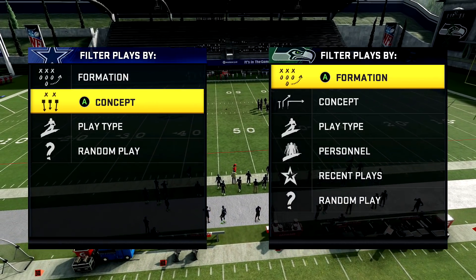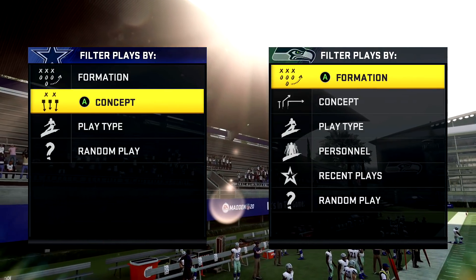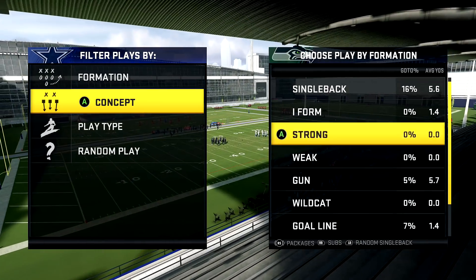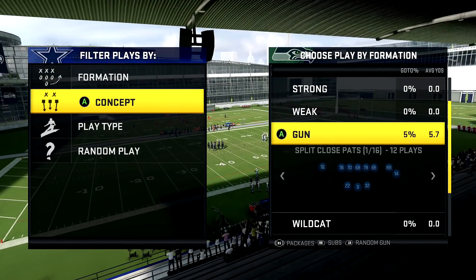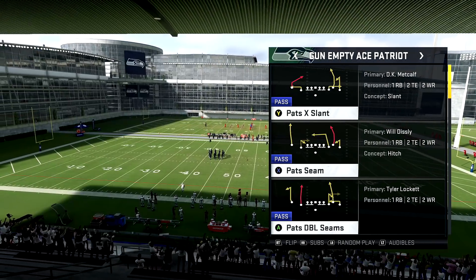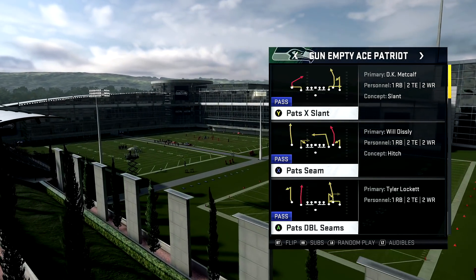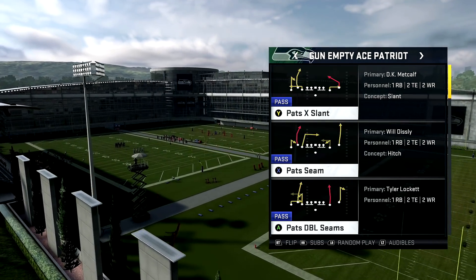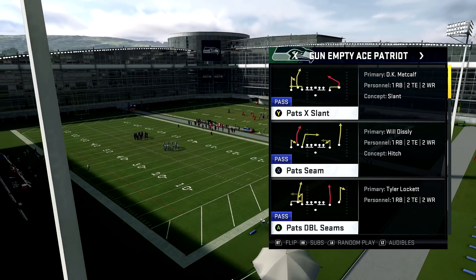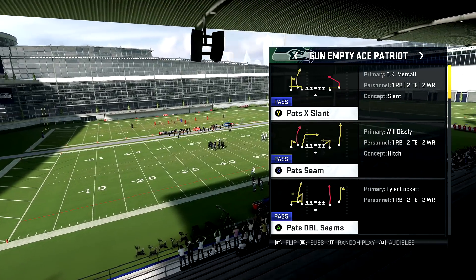We're on the last life of Madden 20, so just hit the like. Help me out because the views are down and the bills are due. We're in the New England Patriots playbook, and it's going to be the Empty Ace Patriot. I'm going to show you guys against cover three a one-play TD and a glitch play. It really is a glitch play - I'm going to show both of them from the same play. You can do it with any play in this gun empty ace Patriot as long as you run the setups I show you.